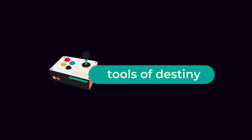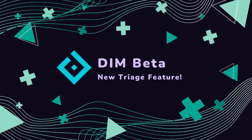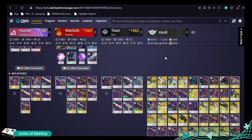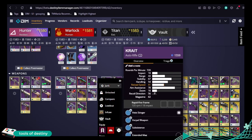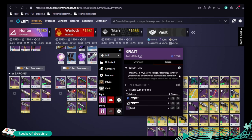Good morning Guardians and welcome to another episode. Today we are talking about DIM again, and this time it's DIM beta. You can see the blue logo because this is a brand new DIM feature, hot off the press. The new feature is the triage feature. First, make sure you're at beta.destinyitemmanager.com, then click on an item and you'll see a little triage window.